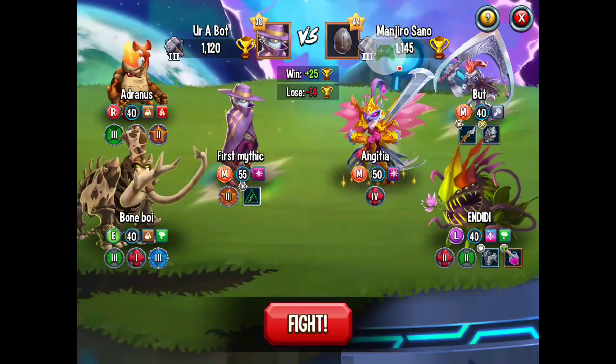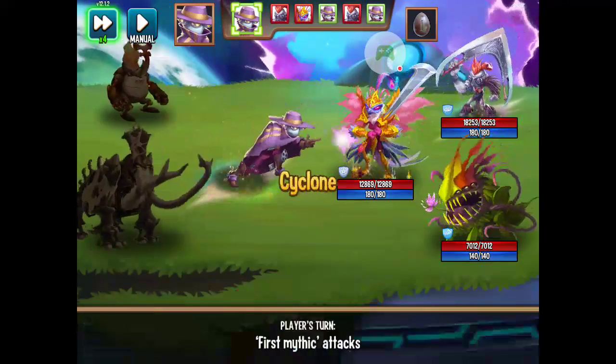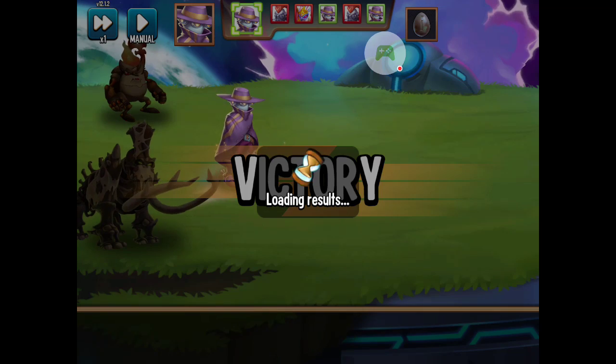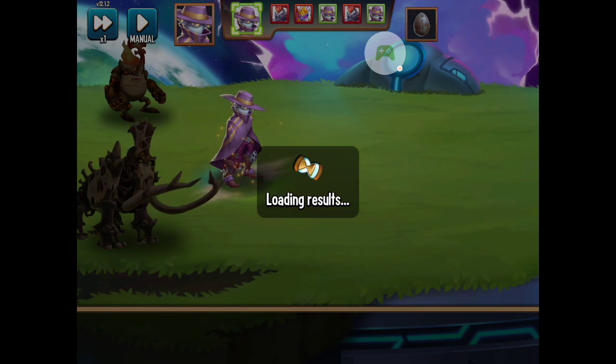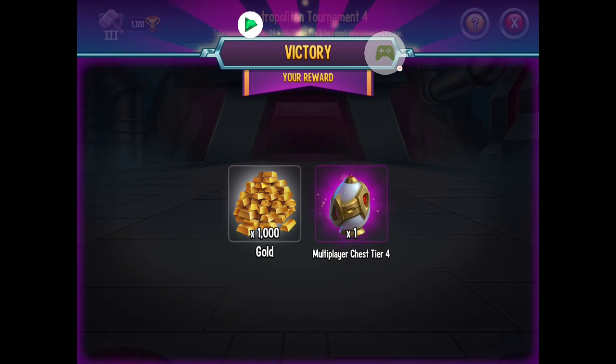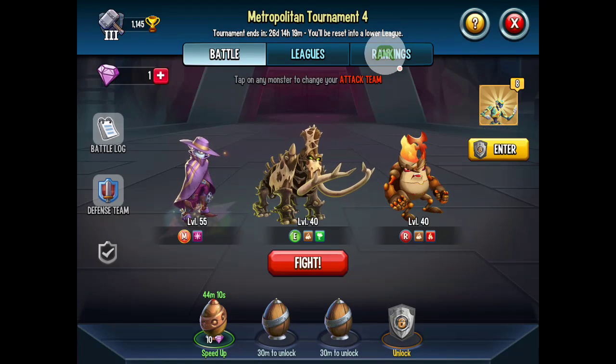Look at this — mythics and legendaries. Dead! Easy! I'm telling you, Cyclone is a must-have skill, you have to get him.